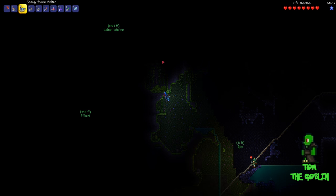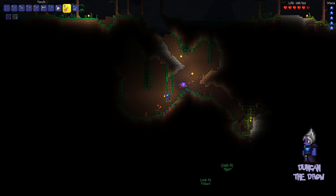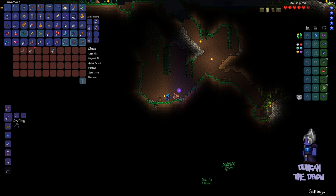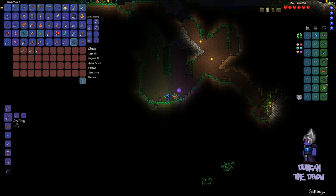I hate bees. Duncan wanted some bee armor. Oh yeah, shit, I know. Bees. The great game killer. I found them! Bottles! Granite energy core. No one picked that up. Yeah, so the cores is what I made my granite armor out of.